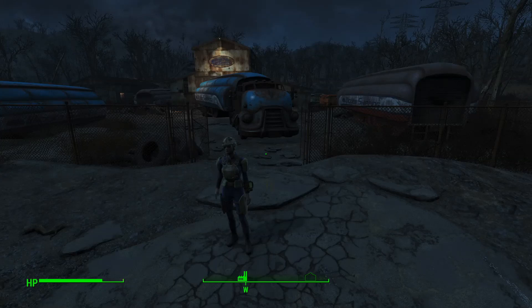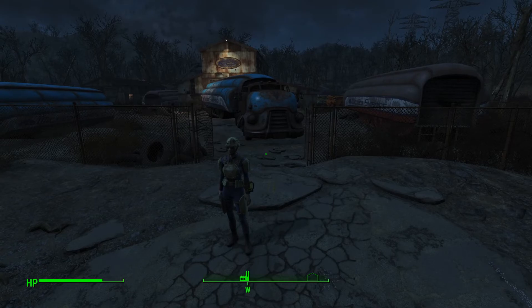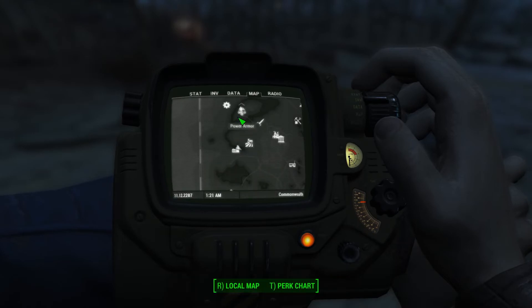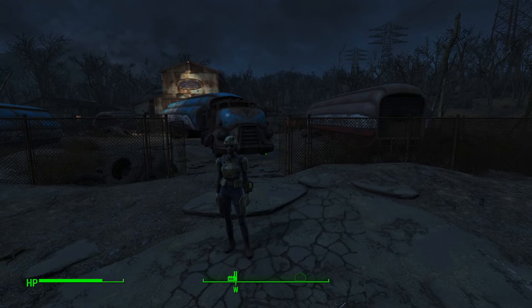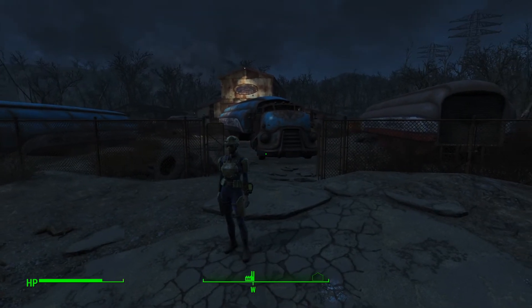Greetings and welcome back to Fallout 4, I'm Patronus. In a previous video I mentioned the location of Wicked Shipping and some trucks that you could go visit. Wicked Shipping is right here, which is just south of the Sanctuary and just a little bit west of Abernathy. I mentioned that because there are some shipping manifests here that will tell you the location of these trucks.